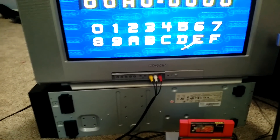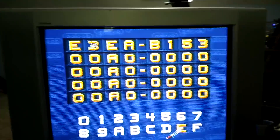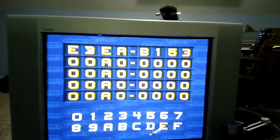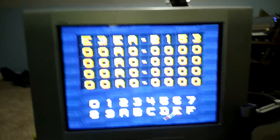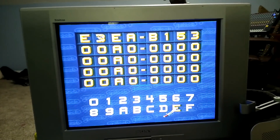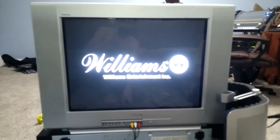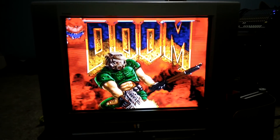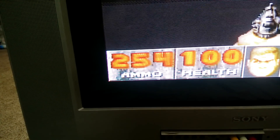But here for DOOM, for some reason, I put in a code I found online called 'start with more ammo' - you usually start with 50 ammo and this one's supposed to give you more. I pressed start and the game boots right up, which I don't really understand why. It basically runs as if those extra pins aren't used at all. See - 254 ammo.